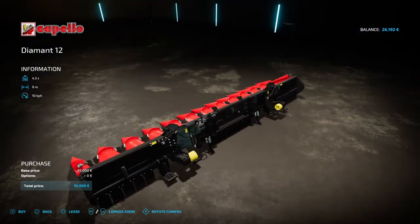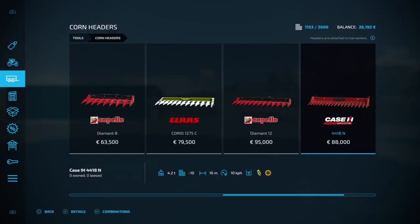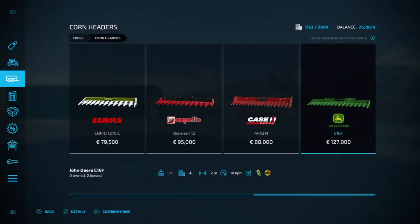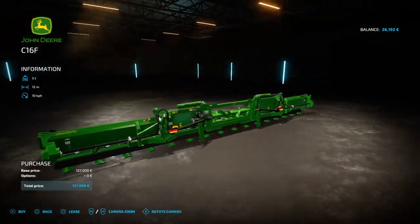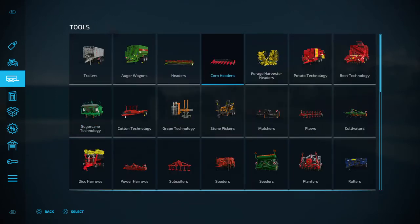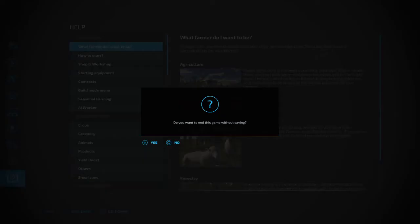That's a 9 meter Capello. You've got the Case one here — you can fold it as well. Moving along, you've got the John Deere one — you can fold this too, it's got the rams on it, or cylinders, whatever you want to call them depending on what country you're from. That is the full list of corn headers. So you have a full list of ordinary headers, corn headers, and combines. Now we're going to get out of this and go to the DLC to see what's available there.